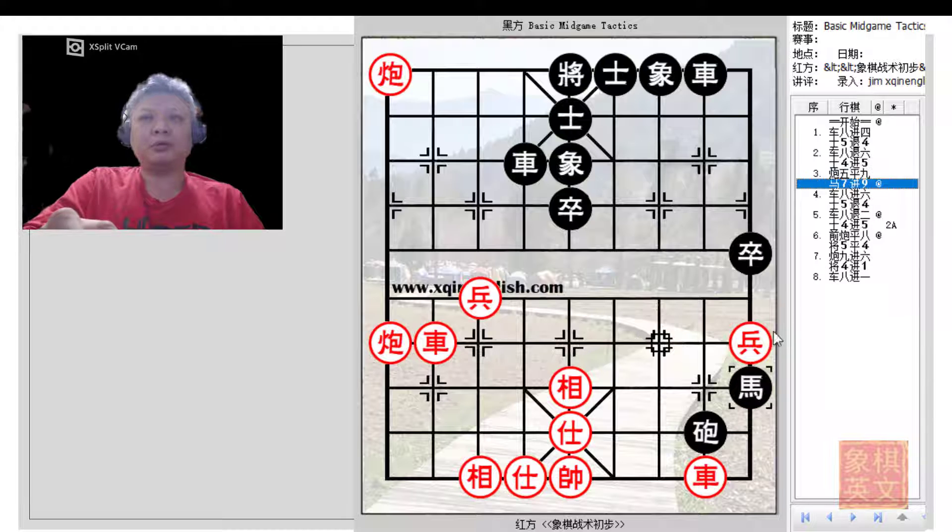Black became careless with a7+9, thinking he would be able to gain a chariot or even go for an elbow horse attack with this move. However, Black had underestimated the potential of Red's tactical combination on its flank, and Black would have to pay a huge, tremendous price.